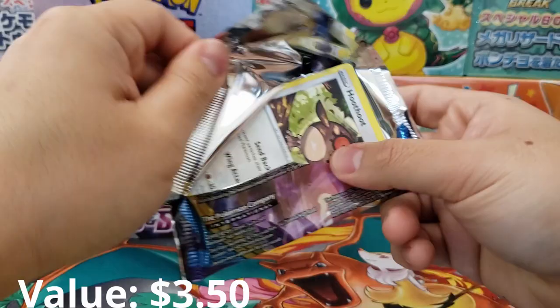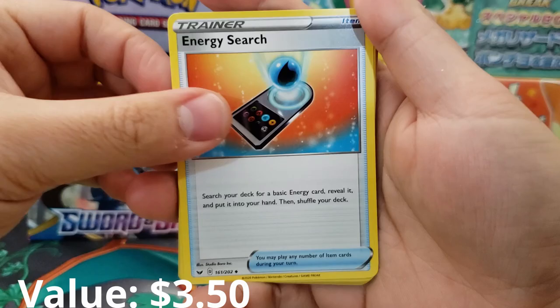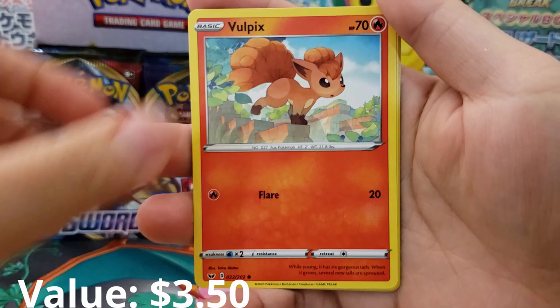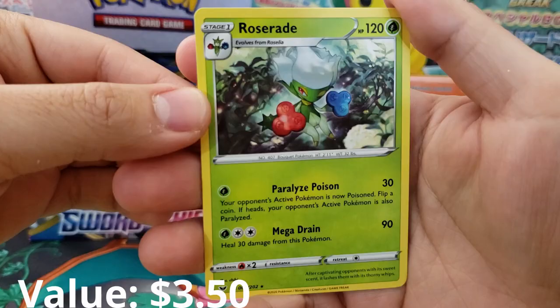We're going to need to flick this one for good luck. Team Yell Grunt, Drizzile, Hoothoot, Pincurchin, Vulpix, Nickit, Baltoy, Potion, Holographic Reverse, and Roserade as our rare. I have not seen that one yet — pretty darn neat card.